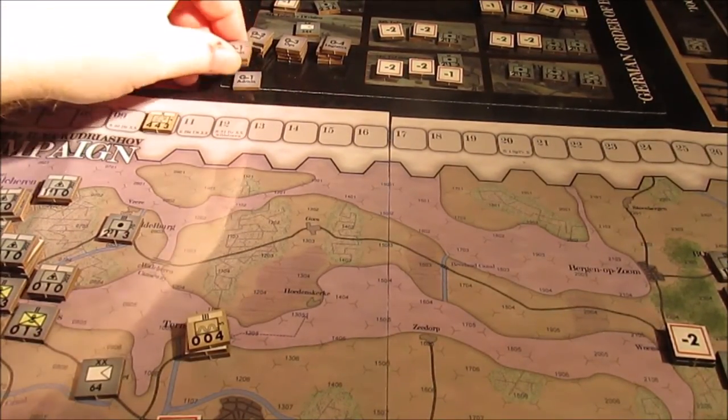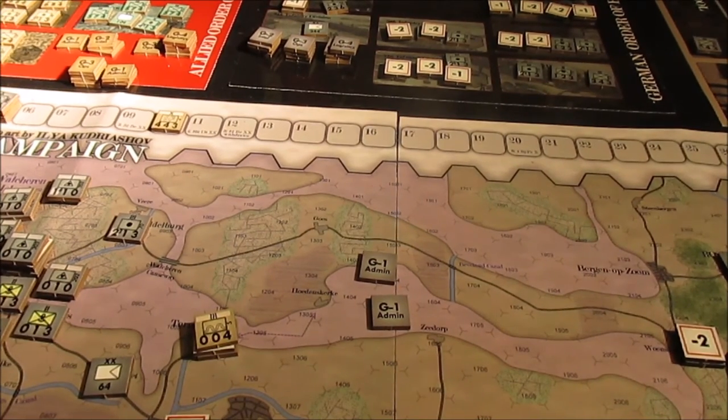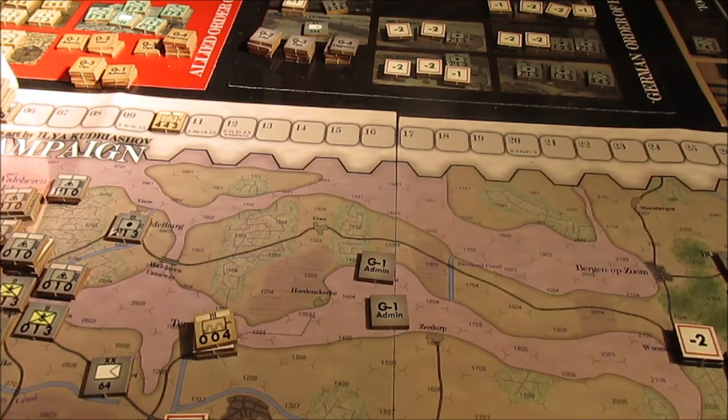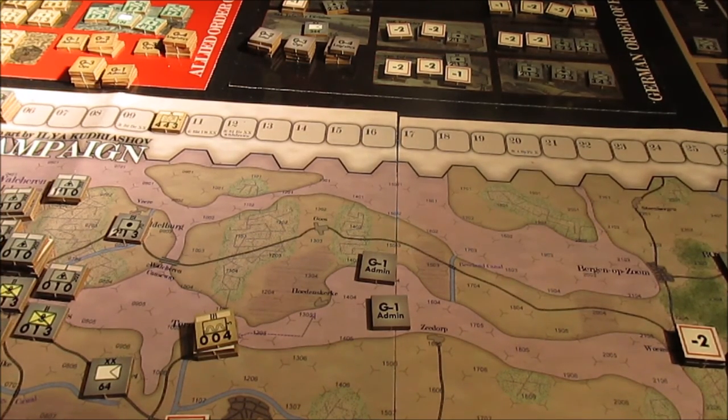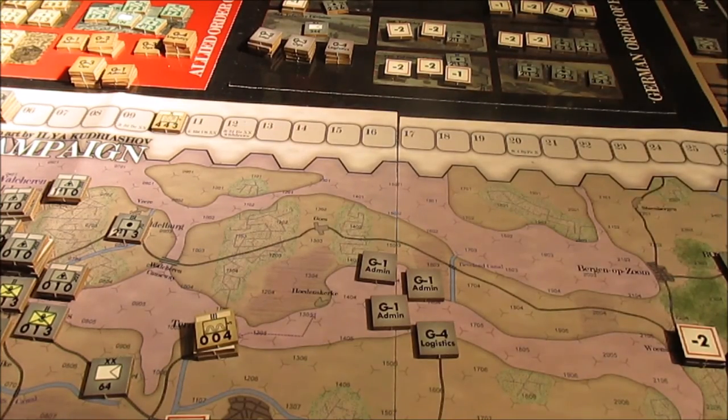Now I have to decide what command markers to use for next turn for the Germans. The Germans don't have the strength for any counterattacks yet — though I will be getting the Hermann Göring and 6th Fallschirmjäger units later that can go on the attack. So no counterattacks right now. Going with three G1s again to get units built back up to full strength, and then the G4 again just in case I need to call in artillery support or strategically move.